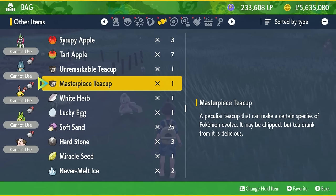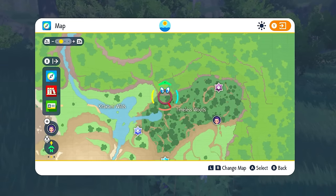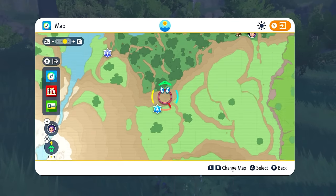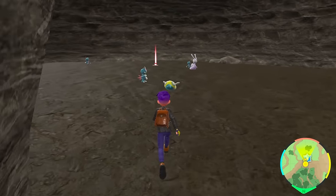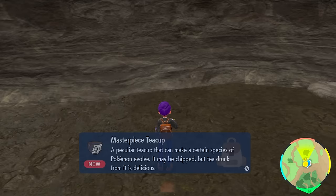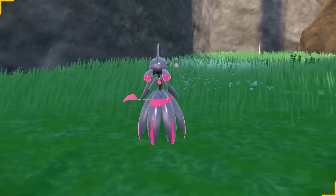If you have a legitimate Polchageist that has a mark on it, you're going to have to use the Masterpiece Teacup, which will only work on that Pokémon. In the Timeless Woods, there's a cave located at a specific spot where you'll find a Snorlax. Once you defeat that Snorlax, go inside — in the back part of the cave you will find the Masterpiece Teacup — and you can use it on your Polchageist. I'm going to be saving mine for Shiny versions, so let me know what you're going to do with yours.